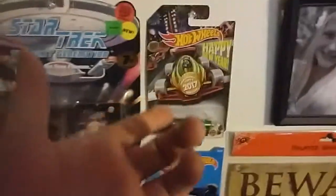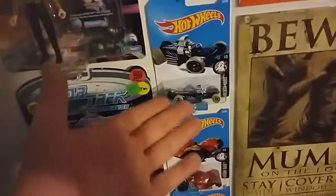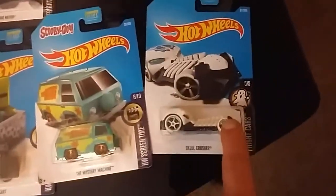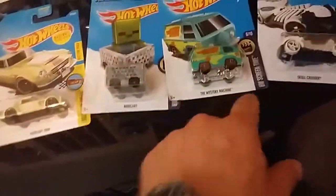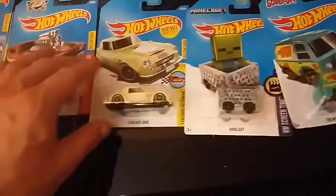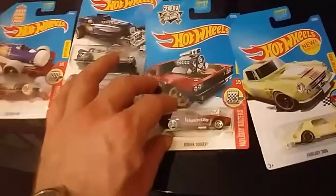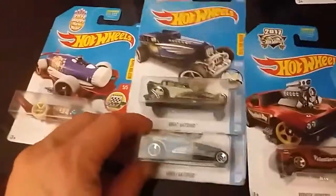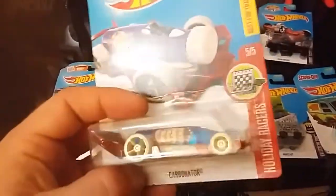I haven't hung up my new ones yet — I'll show them in a second. But I have one of the Carbonators from 2017, and then I have 1-of-5, 2-of-5, and 4-of-5 of the Fright Car series. Because from the 1.0 update I picked up Skull Crusher, and I also picked up the Mystery Machine, the Minecraft Minecart, Fairlady 2000, Roger Dodger — which is the 2017 Holiday Racer Valentine car — Great Gatspeed and the Great Gatspeed silver variant, and another Carbonator from 2017 from that Holiday Racers line.